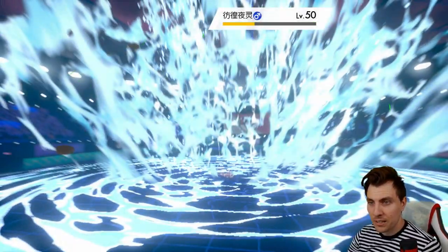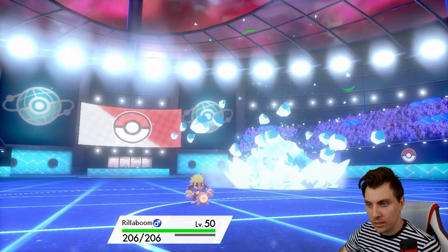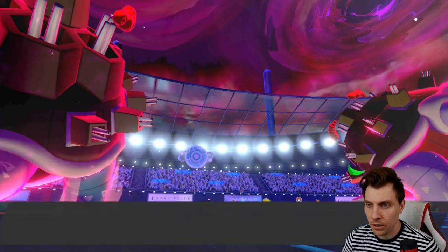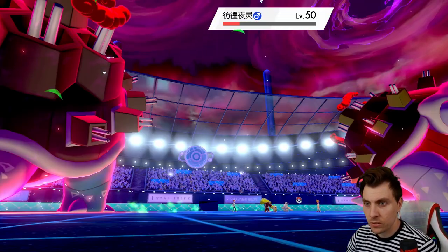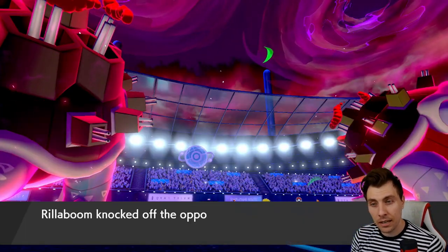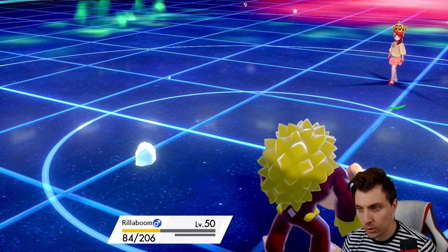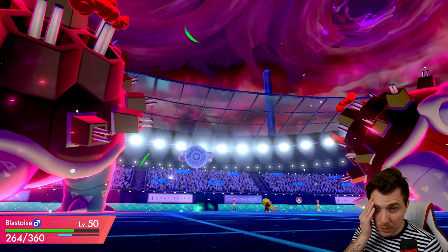We've got the Light Screen, so we can take an attack from the Blastoise. I'll go for the Cannonade and a Knock Off into the Dusclops. The Knock Off goes after, but it should still be enough. We just have to hope the residual damage on top of Max Hailstorm isn't enough to KO the Rillaboom in one hit. Yeah, we're going to be able to take it. We can stick around to get a Grassy Glide off next turn. And if we can get rid of the Dusclops, that's huge — it prevents the Trick Room.